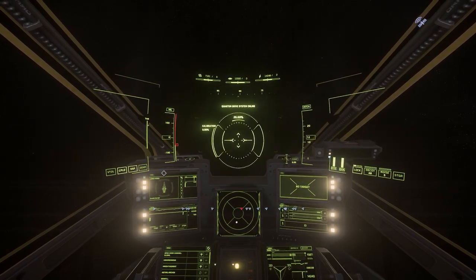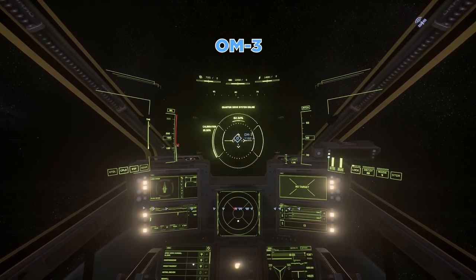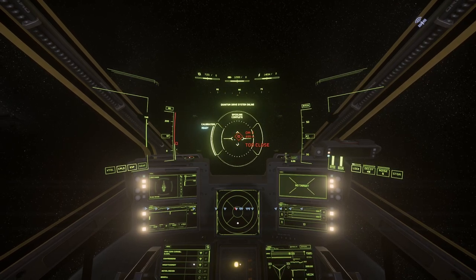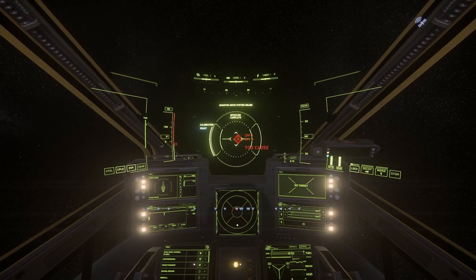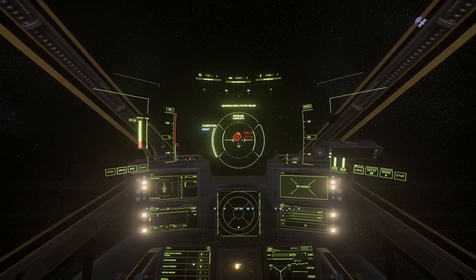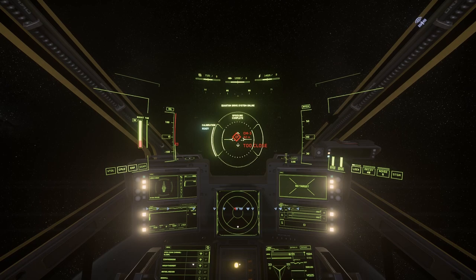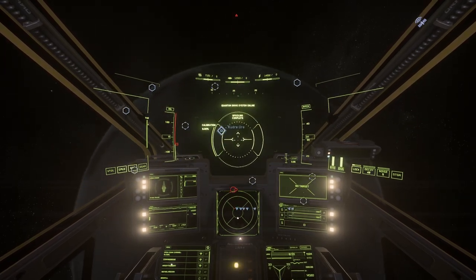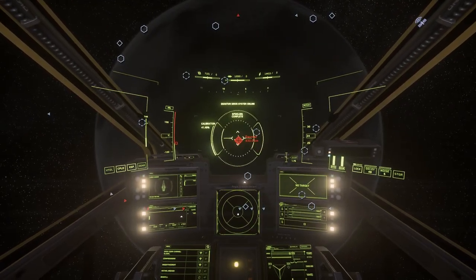So let's start. First, quantum to Daymar, then quantum to OM3. Spool your quantum drive again and target OM3 again. Using only main engines instead of the quantum drive, fly towards OM3 until you are less than 100 meters from OM — everything between 90 and 100 meters is okay. Check your distance to the center of Daymar, which should be exactly 430.0 — make some corrections if needed.